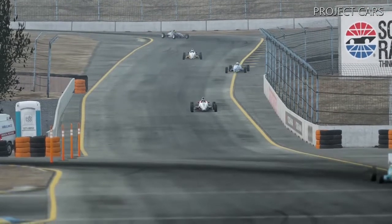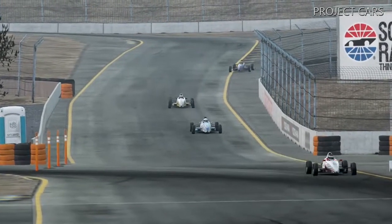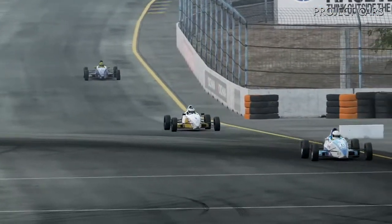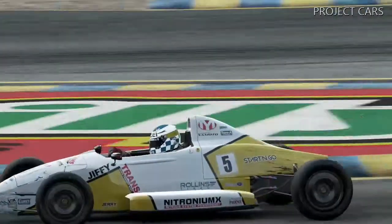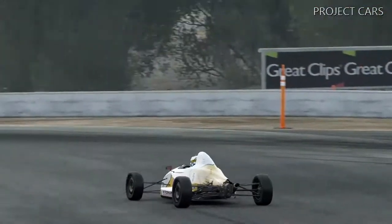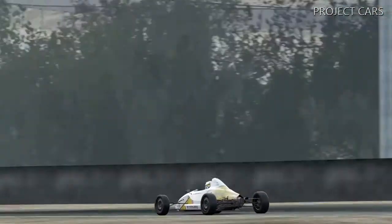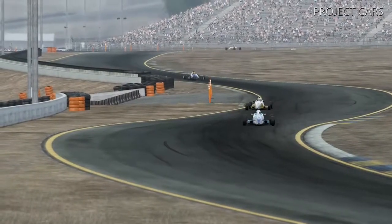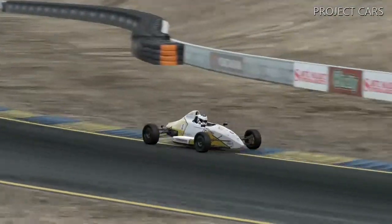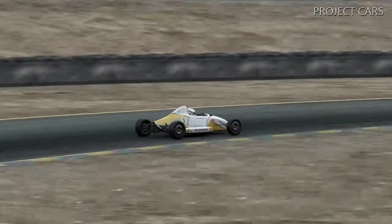Alright, here we are - that's me in the white and gold livery. I'm just sort of following this guy in the blue and white, not really in any rush to get around him. I'm in free practice mode here, just trying to learn the track and get a feel for the car. But essentially the guy gets in my way and I'm a little bit faster than him, so I go ahead and try to make a pass.